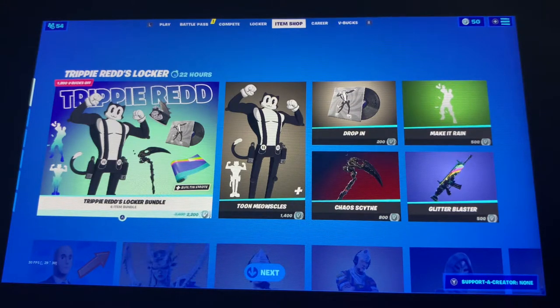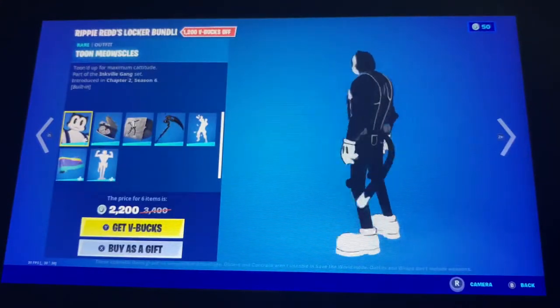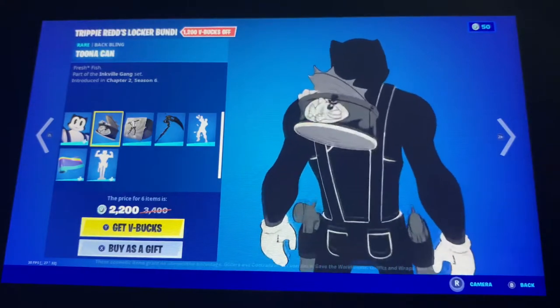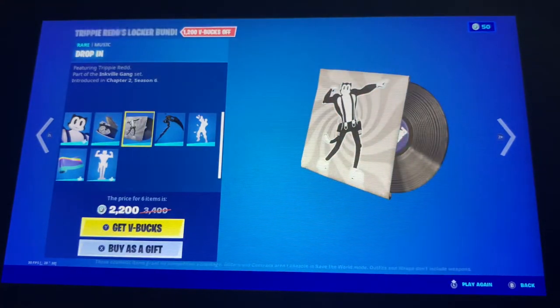Yo, what is up guys, Pro Gamer Lime here back again with another item shop video. We got the new Trippy Reds locker bundle with the two Meowsles skin, the Tuna Cat, and the drop-in lobby music by Trippy Red.